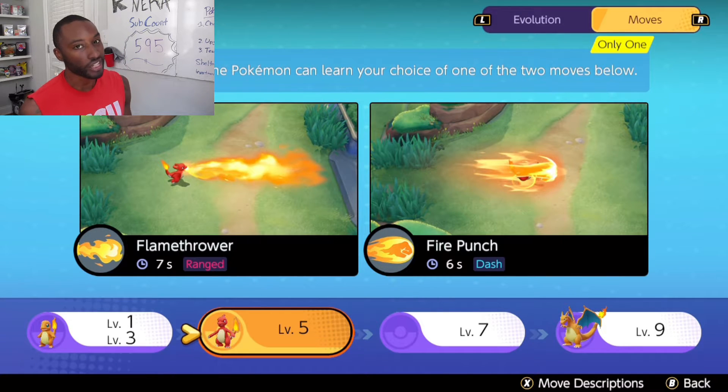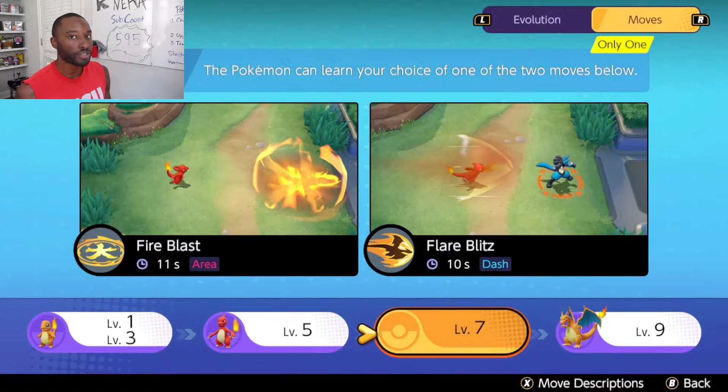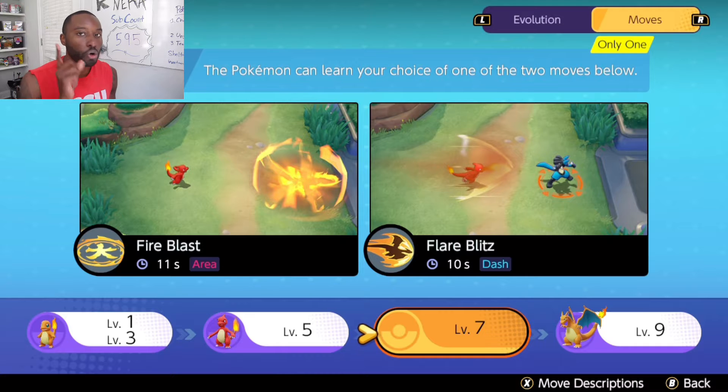You can know both of these with a one second differential between the two. Then at level 5, Flamethrower and Fire Punch — you can only learn one of these moves, with a one second differential between the two. One being a ranged attack and the other being a dash.